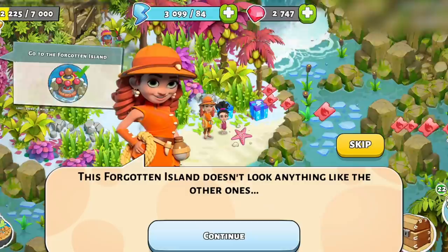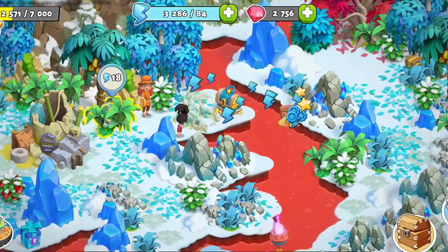Ava accepts the challenge and sails for the new island with Mira. After arriving, they realize they have a stowaway. This time, Lizzy joins the adventure and it officially becomes a girl's trip.